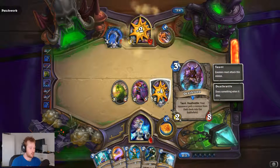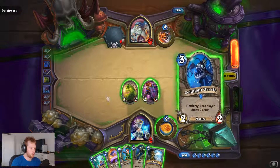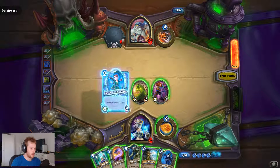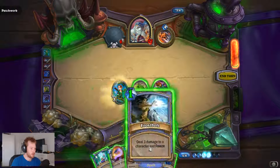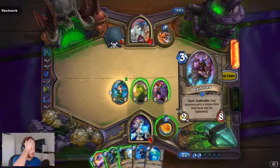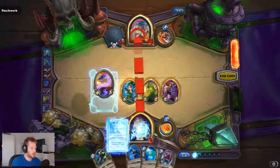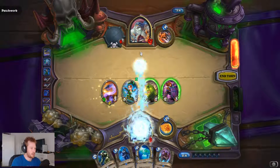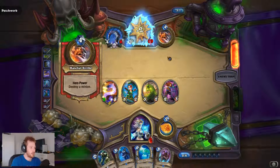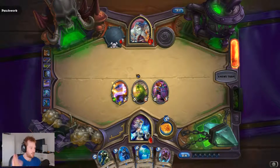And then next turn, that takes everything by once — that's one, two. Play that. Let's do both of those. Let's draw two cards. I did that in the wrong order — I should have played the Mana Worm. Okay, never mind. I can play it now. Play that. Freeze that in place. Go in. He can obviously kill a minion. That's fine.